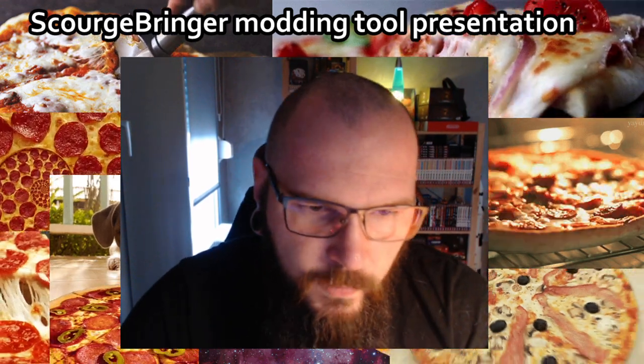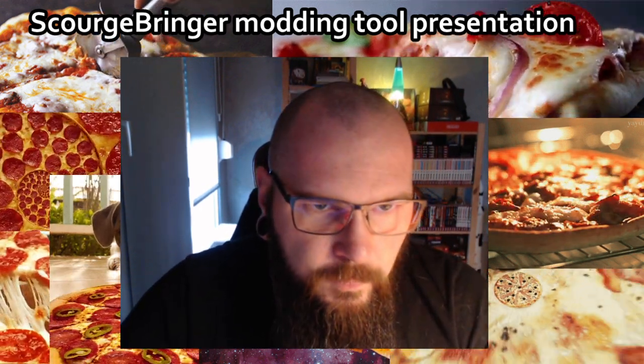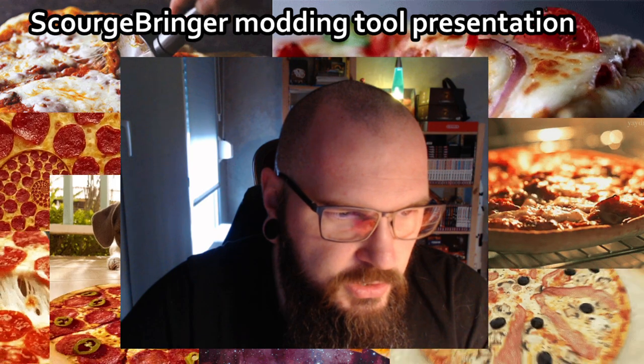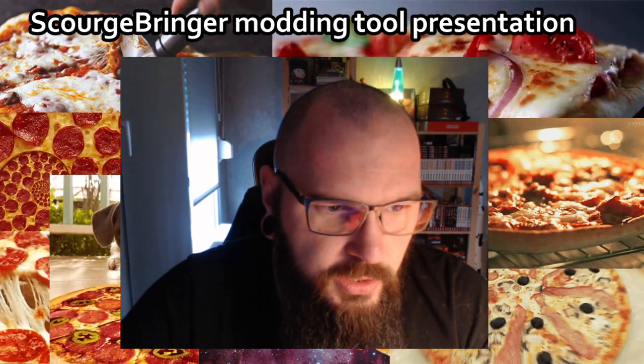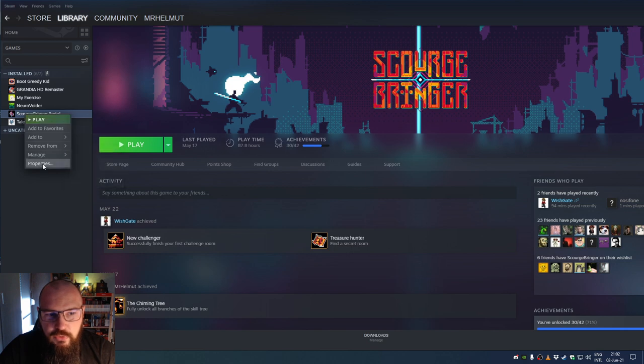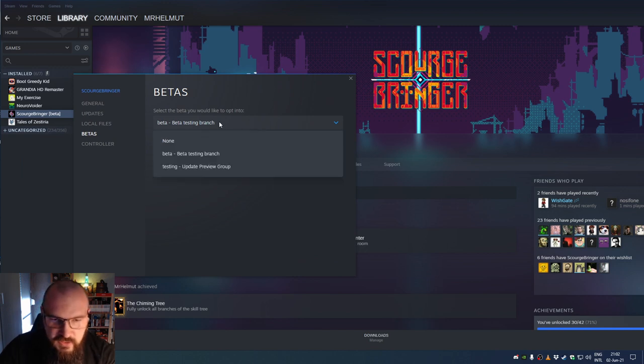You're going to see just what we've been making, how we've been making the game, and how you can now try to make more content or modify existing content. To access the tools, it's quite simple — they're on Steam. I'm going to change my screen and go into my Steam setup. I have ScourgebRinger installed. To access the tools, right-click on the game, go into Properties, go into the Betas tab, and select 'editor'.